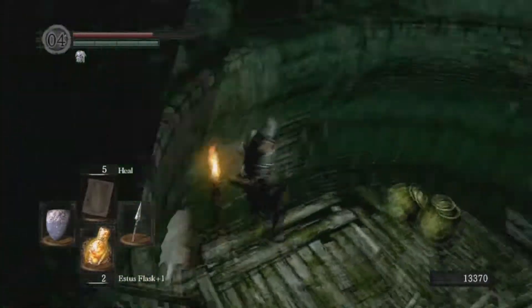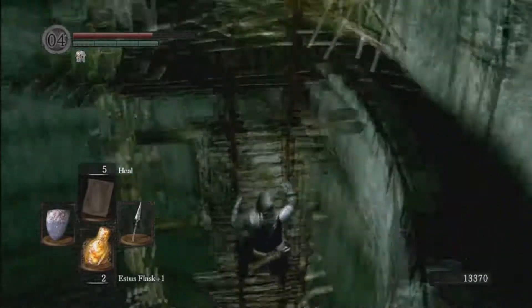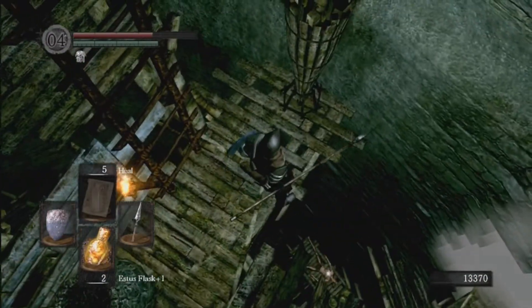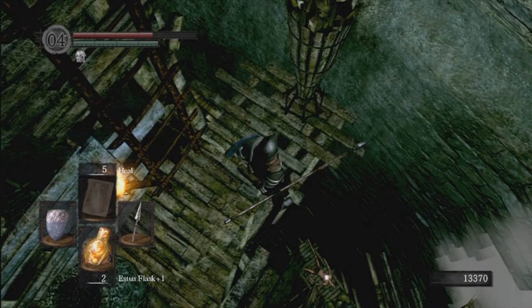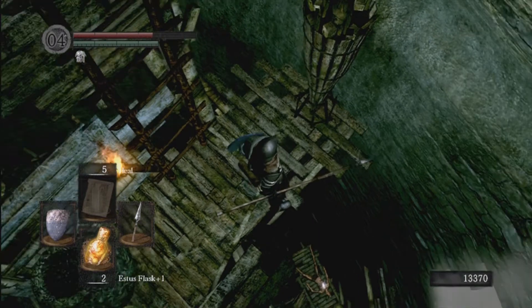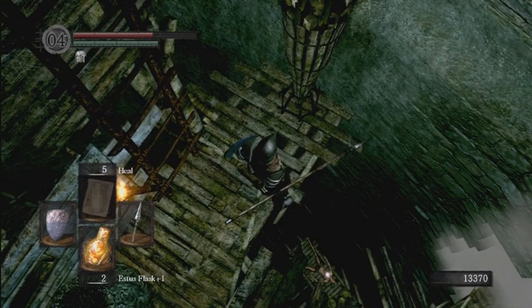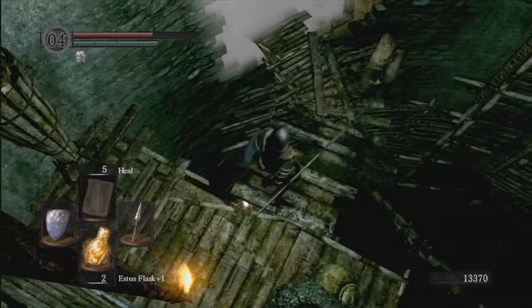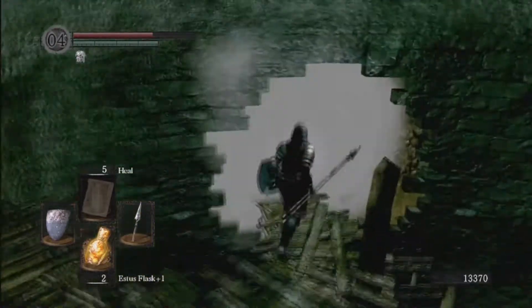Head over here and down this ladder to the white light. If you look down here there's an item on that corpse — that is the whip. I'm not going to go grab it but I'm showing you guys where it is. It's kind of a crappy weapon to be honest, but if you want to use a whip you can go get that — just drop down there, you'll survive the fall, but you might want to heal up first.